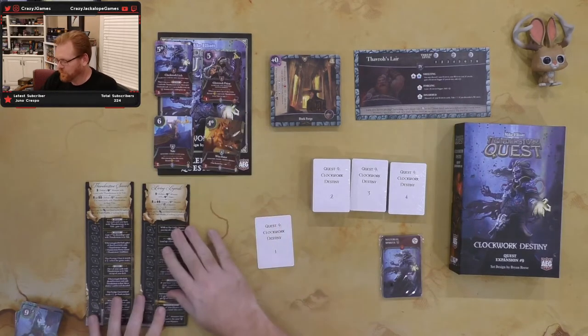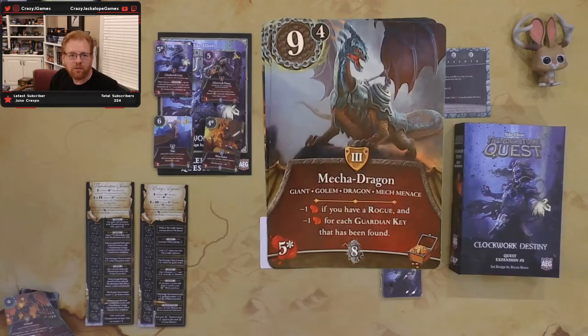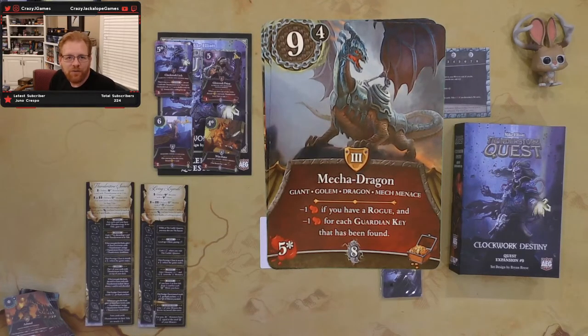Now we're heading into our level three monsters. Our first set are Mech Menaces. We have a giant golem dragon — the Mecha Dragon. Seeing that you fought a Mecha Dragon is just awesome. It gets minus one if you have a rogue, and minus one for each guardian key that has been found. So again, emphasis on rogues, and unlike other things that get tougher with keys, this one gets a little bit easier with keys. Two Mecha Dragons.